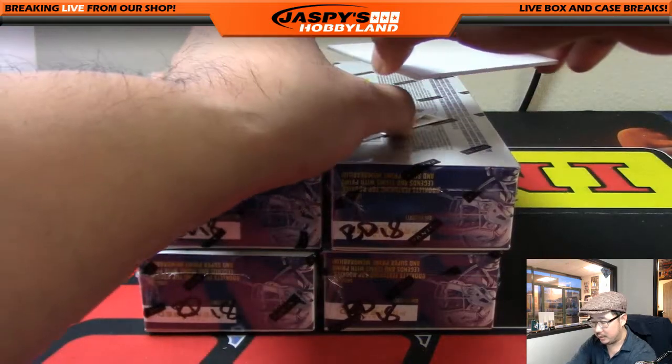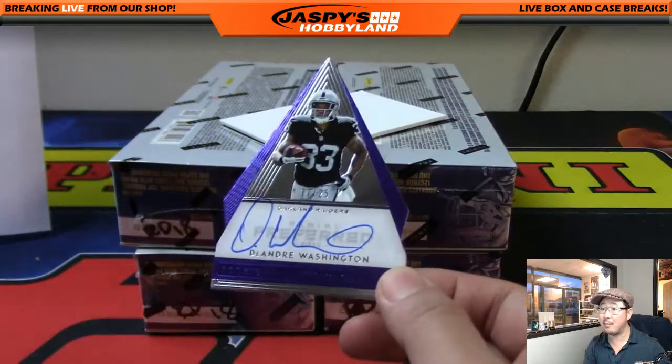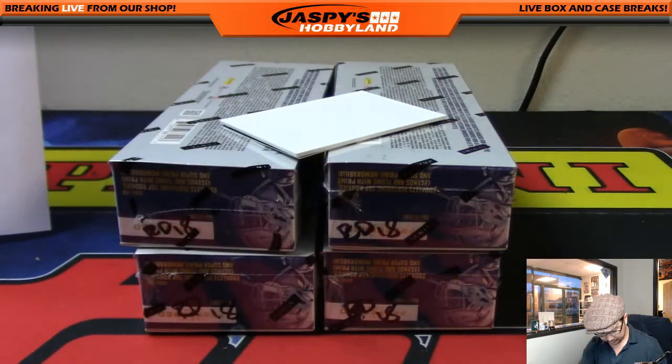And that's my boy DeAndre Washington, die cut autograph, 11 out of 25. Proud of my Raiders this season. Goes out to the AFC West, Jeff Hensley with that one.